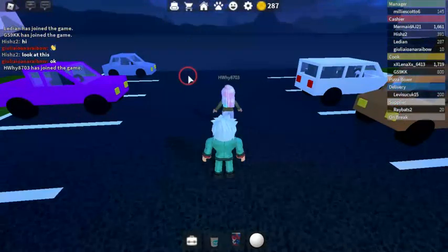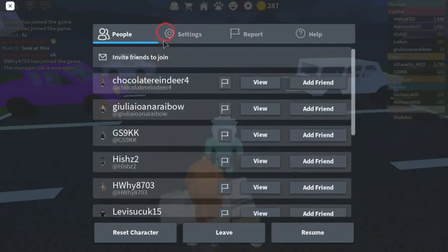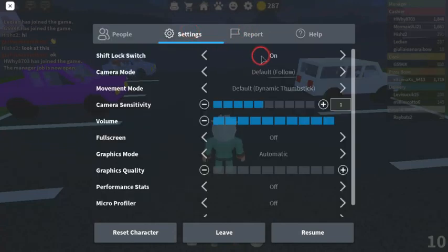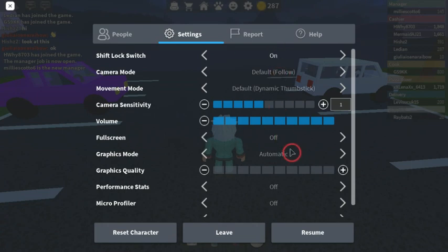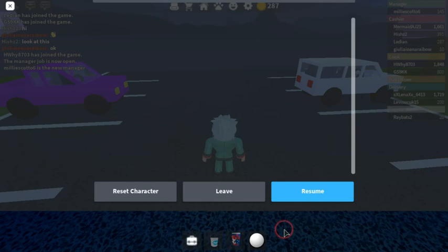So what you do is you press ESC or escape and then you see all this stuff — you see settings, report, and help. You're going to want to press settings and you see all of these things, movement mode and everything. Your shift lock is going to be off normally, and what you're going to do is turn it on, and then press go back to resume.